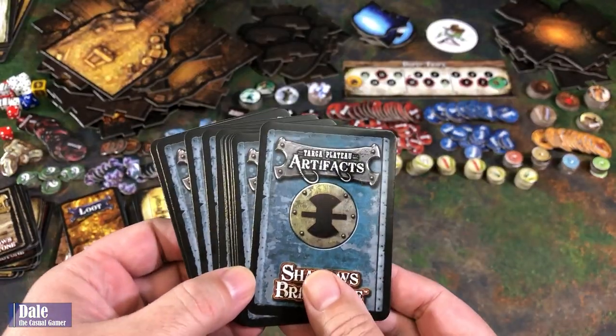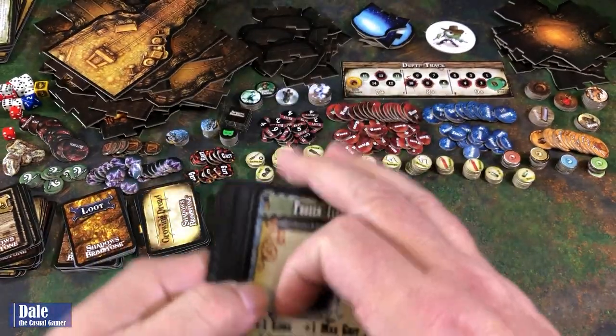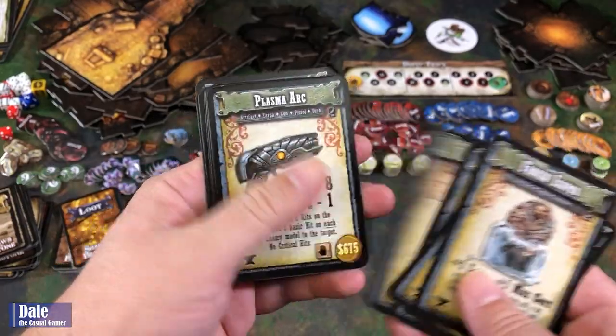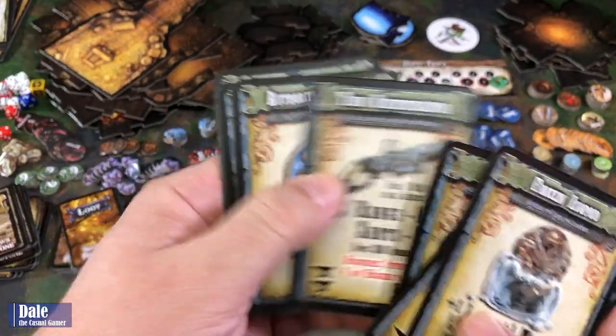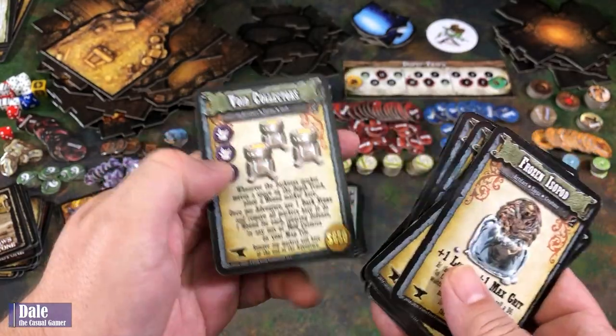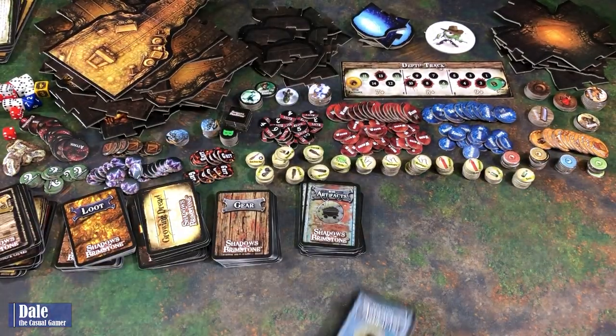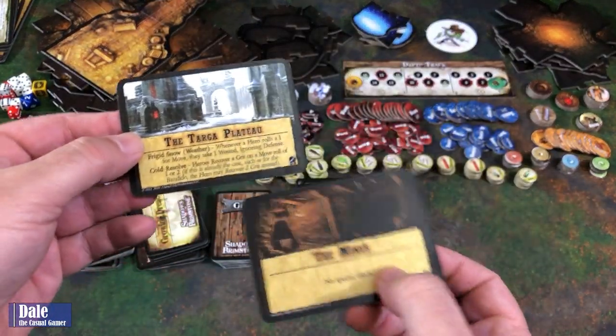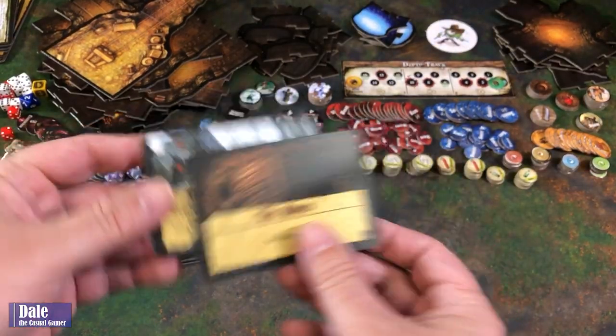Then we've got some artifacts that we might find in the mines: nice gloves, orbs, rings, and different types of treasures. And then artifacts in the Targa Plateau: frozen isopod, crystals, and some different technology weapons. There are also cards for picking a random world.